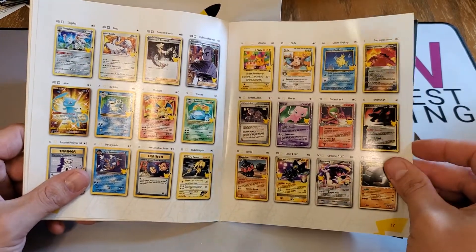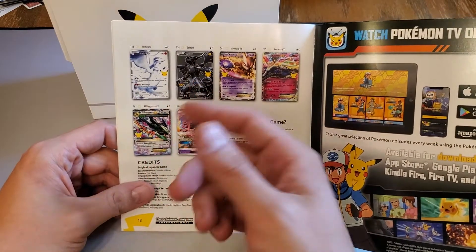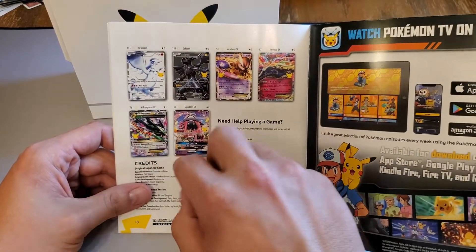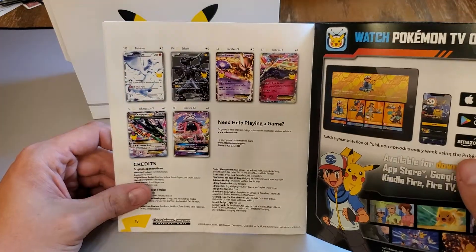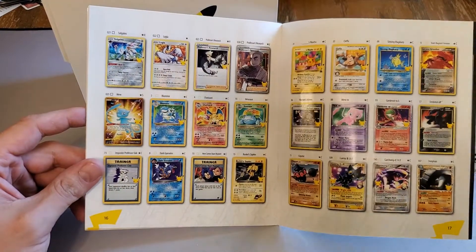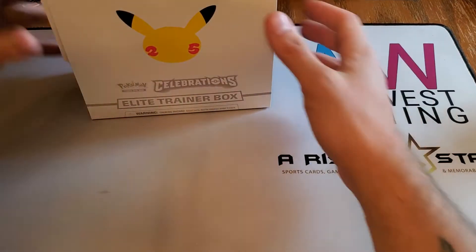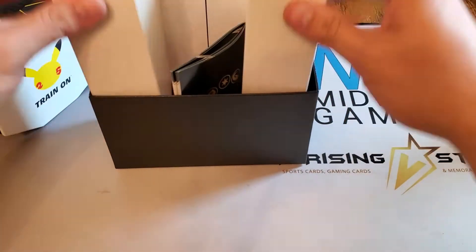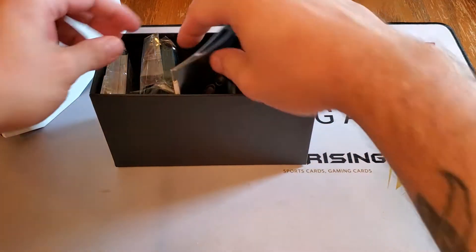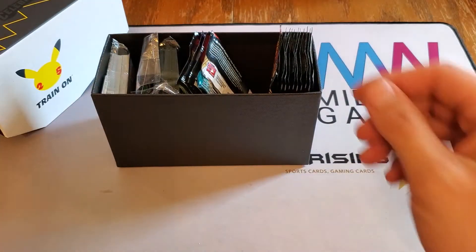The Umbreon Gold Star, Reshiram, Zekrom, maybe the Rayquaza EX, Mewtwo EX - I would say have a little bit of value. And then the big three, right - Charizard, right now about a hundred dollar card, which is ridiculous.